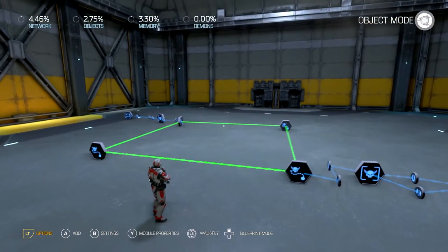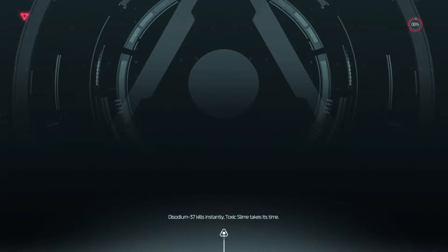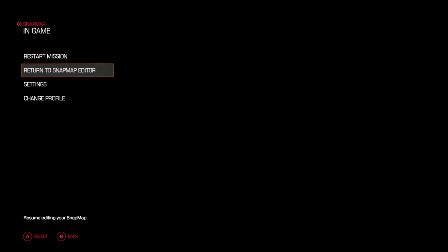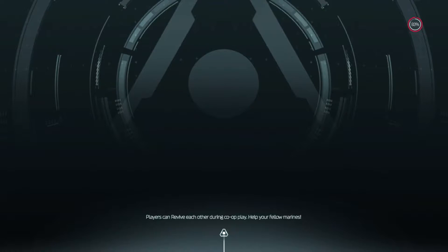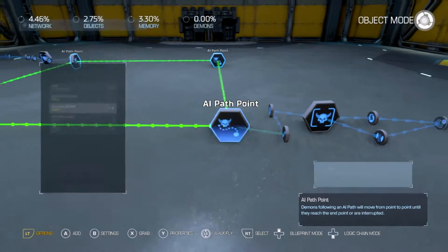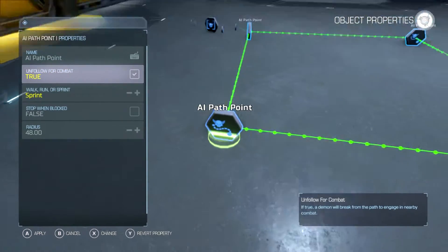Okay, now this is the problem you're probably dealing with right here — as soon as it loads up. I just realized I forgot something — I always forget this part. You need to enable 'unfollow for combat' and maybe sprint, because if you don't do this they won't fight.